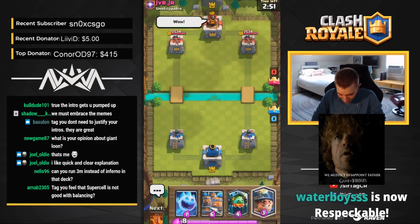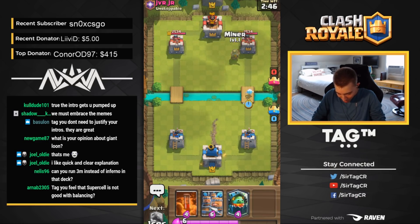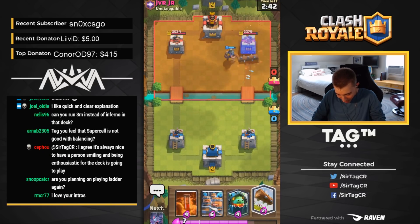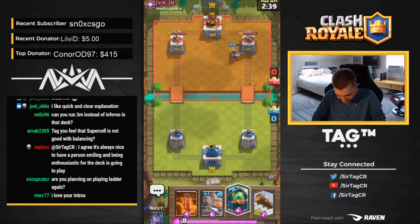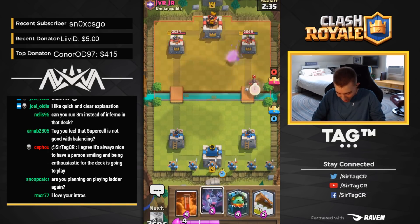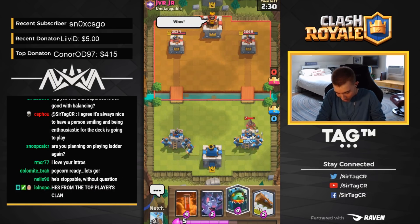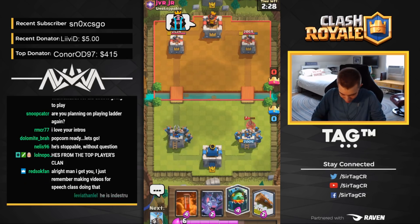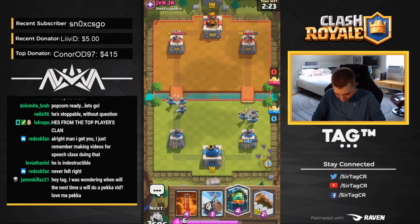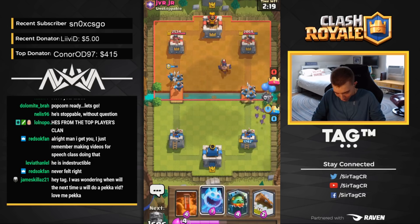We got a game against someone from Unstoppable — is he actually stoppable though? Ice Spirit at the river, we're going in for a Miner. He's going to log back the Miner like a certified savage. He's got Hog Rider, so he's going to go in hot and heavy with the Hog, but it's going to get shut down by the Royal Recruits. He's saying wow because we have level 9 Royal Recruits. I'm going to go for Bats, and with Royal Recruits you always want to split push, so I'm going to go for a Skeleton Barrel.